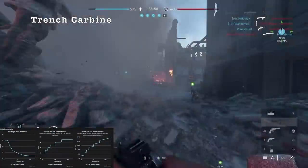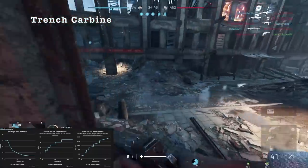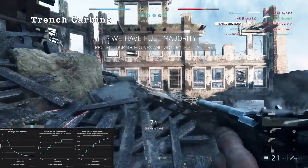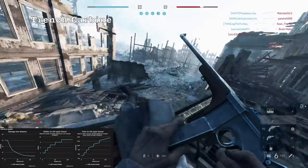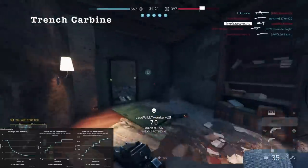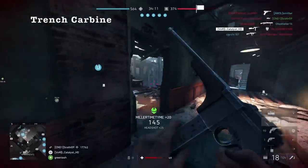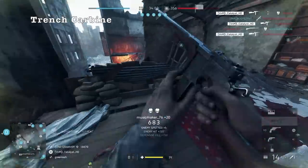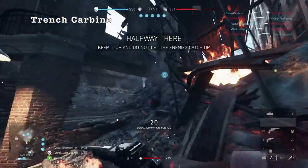Moving on to the final weapon in the scout class, we have the Trench Carbine. You've definitely noticed more of these running around, and if you don't see them you can for sure hear them, because the Trench Carbine has gotten a noticeable rate of fire buff and it pops off shots like nobody's business. That's really what makes this weapon viable — it had trouble competing with higher rate of fire SMGs and assault rifles prior to the update. But now you can match that damage output quite well. It also has surprisingly good hip fire. The only downside is that you really have to run the fully automatic specialization to get that full potential.